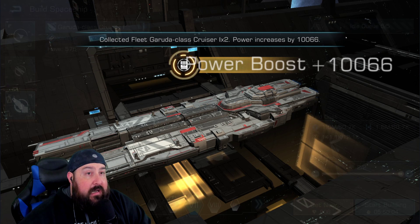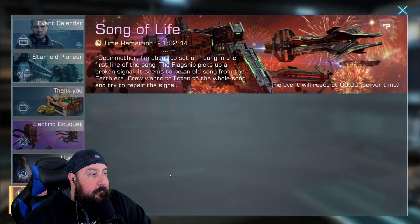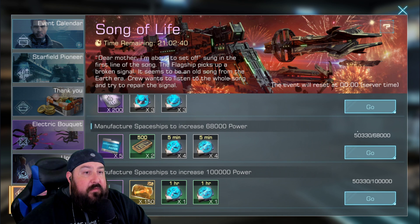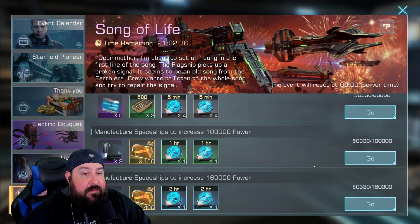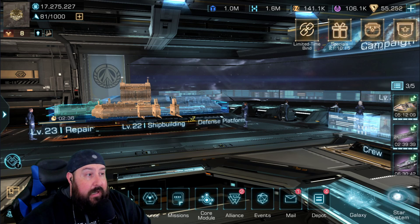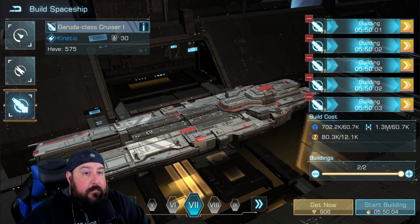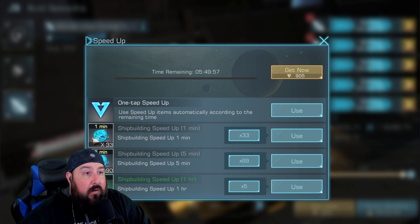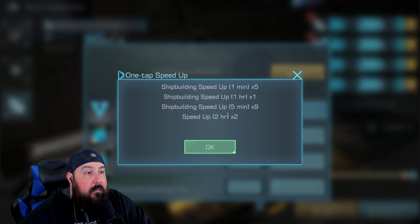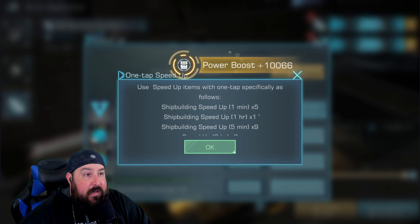Let's see if that gave me enough — I don't think it did. It only gave me maybe a third of what I needed. So that's 33,000 — it gave me 50,000. Five of those finishing. I need to get to 160,000, so I need another three sets, which is kind of expensive — not only for the resources but also for the shipbuilding speed-ups. But I've got plenty to spare, so let's go ahead and get these guys sped up.